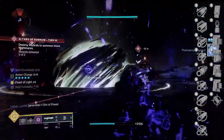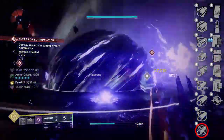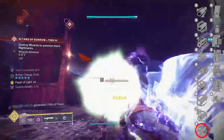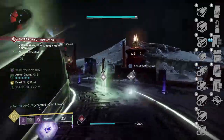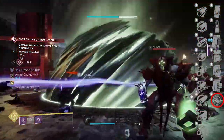In PvE, since range doesn't matter too much, I would say go with something like Fluted Barrel to increase handling. Handling is going to allow you to whip this weapon out and put it away faster, which could really save your life in PvE activities. Fluted Barrel gives you a plus 5 to stability and a 15 bump in your handling. For magazine perks, range is king for PvP, so Accurized Rounds gives you plus 10 range.